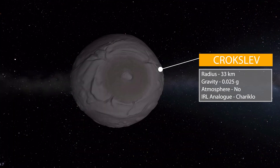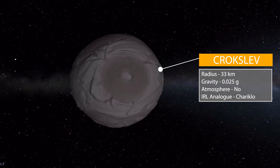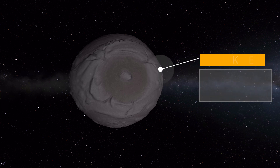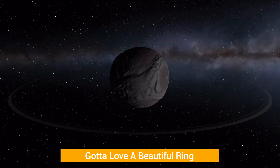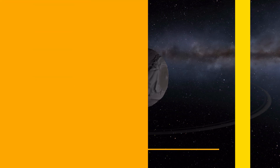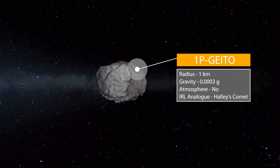Croxlev is another small one at 33 kilometers in radius with a gravity of 0.025 g's, no atmosphere, and its real world analog being Chariclo. My favorite part about it — if we zoom out a little — it's got a ring! It's a tiny little body with a tiny thin little ring, and you guys know me, I love a good ring.